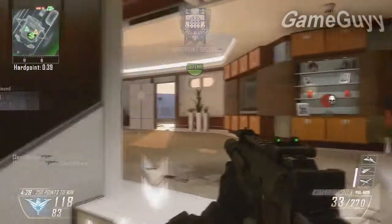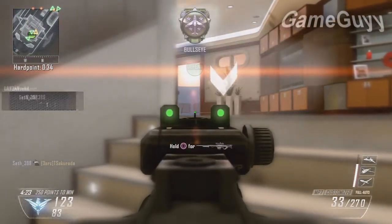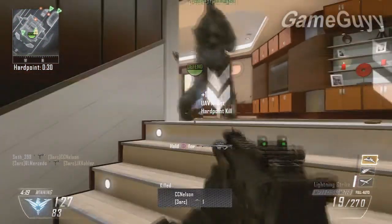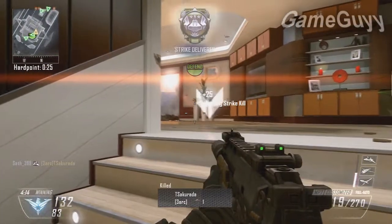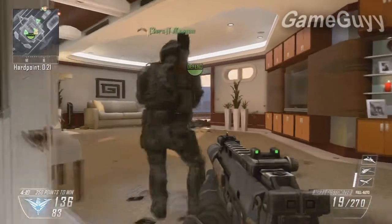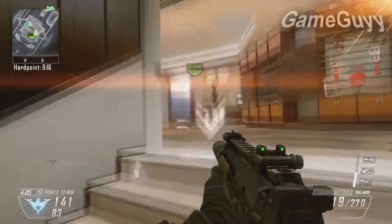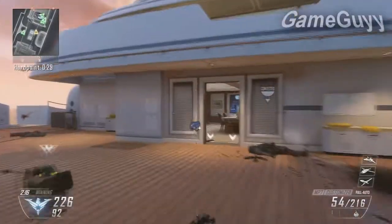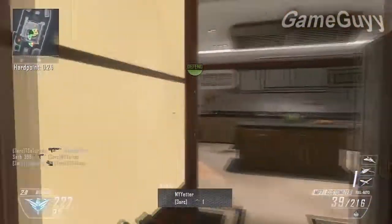Hard Point is definitely the way to go to get your point streaks faster, and I believe it's the best game mode in Black Ops 2 to get point streaks quicker — mainly because it's kind of like Headquarters. You got a lot of points for holding the headquarters position, and Black Ops 2 came up with Hard Point, which is pretty similar. I haven't played Headquarters in so long, but I've been playing Hard Point lately.